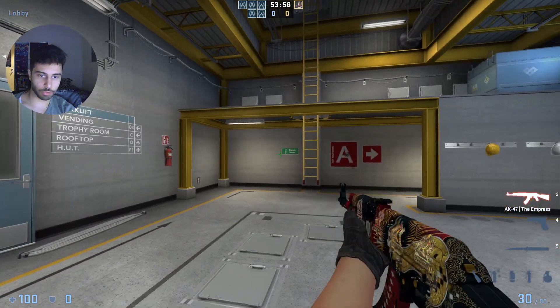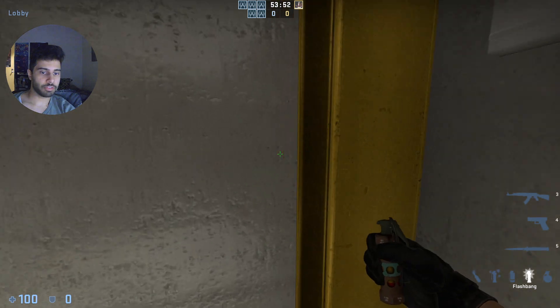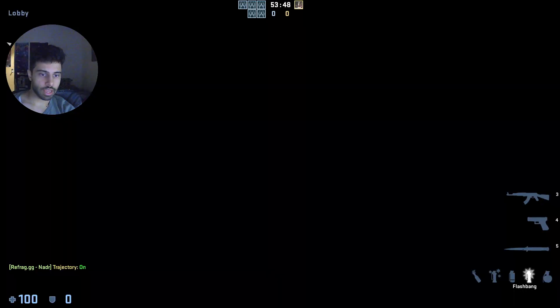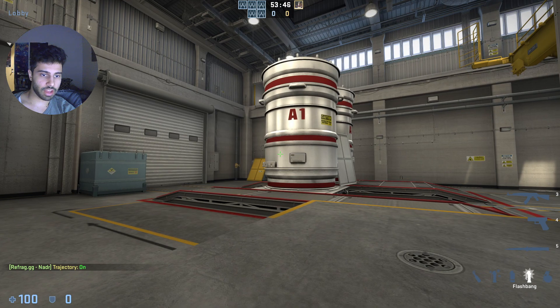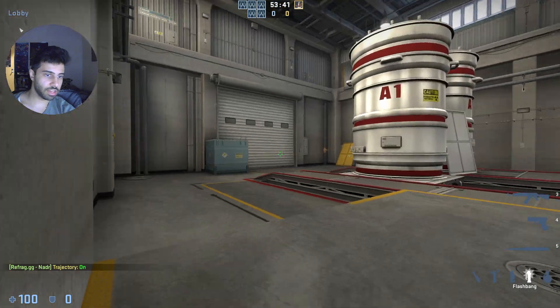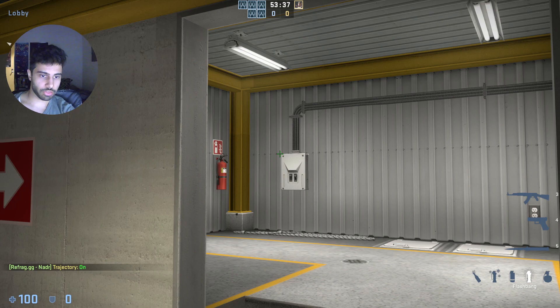If you're worried about someone playing here, you can ballband in advance or make that a conditioning. For the first flash, you're going to get positioned here, aim right there, and do a standard throw. That flash is basically going to pop on the outside of the door, but it won't blind you as long as you don't cross to this side. It'll blind anyone playing default or rafters holding hut. So aim right there and throw that flash.